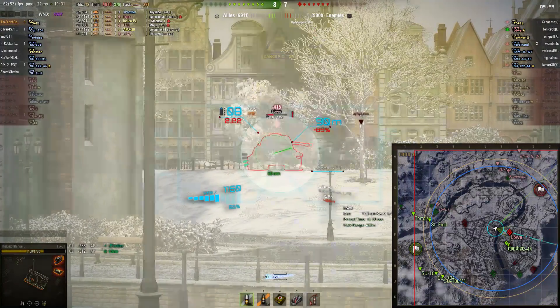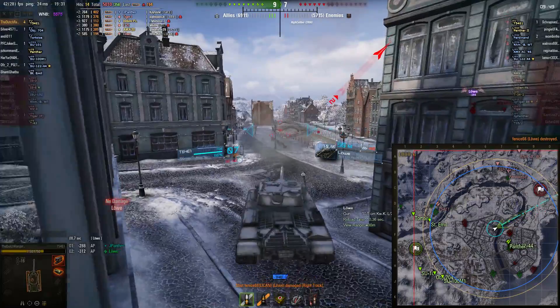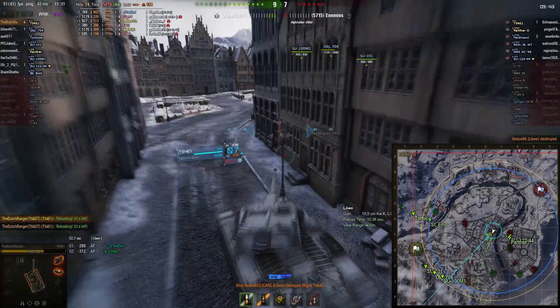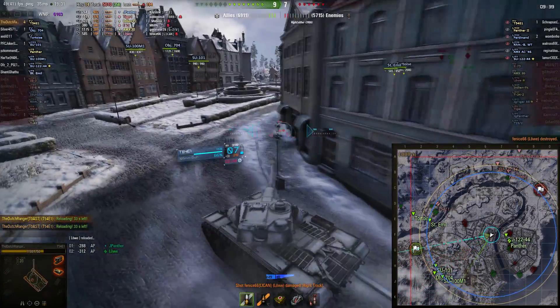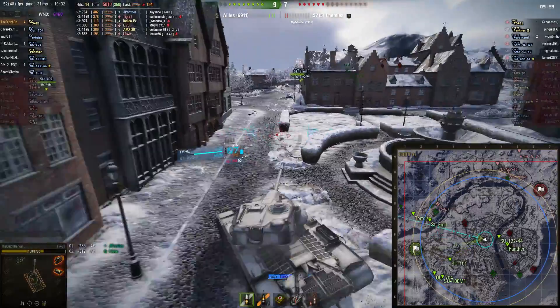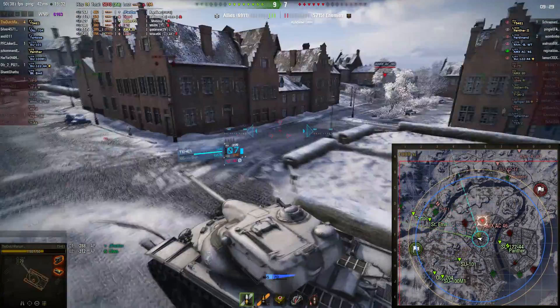Just right on time as he's reloaded, he can easily take a shot from the Loa. And there he kills him — that's four kills in the bag. That's what you want to happen in an autoloader: just find those juicy big HP targets that are not focused on you, get them in the rear, one at a time, so people will not focus you.